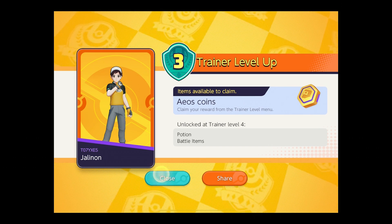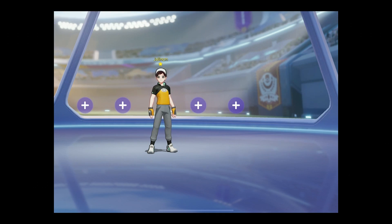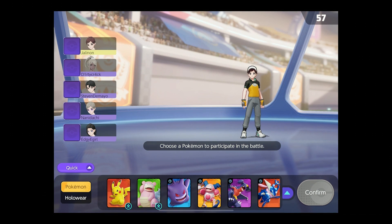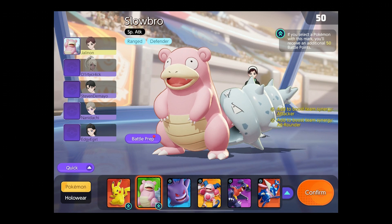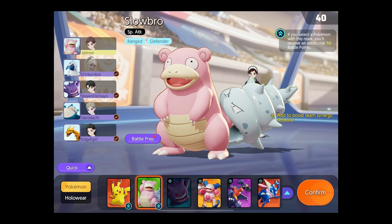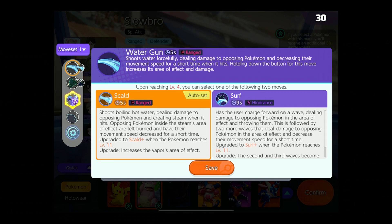Items available to claim. We can do one more, I think — why not? This time I think I'll try out Slowbro. Seemed like his big thing was having a shield on top of his health. I think this will be my last one for now. Let me know in the comments below if you like this, subscribe for more gaming videos, comment below, and if you want more Pokemon Unite. We get more battle points if we select the guys with up arrows in their bottom right.